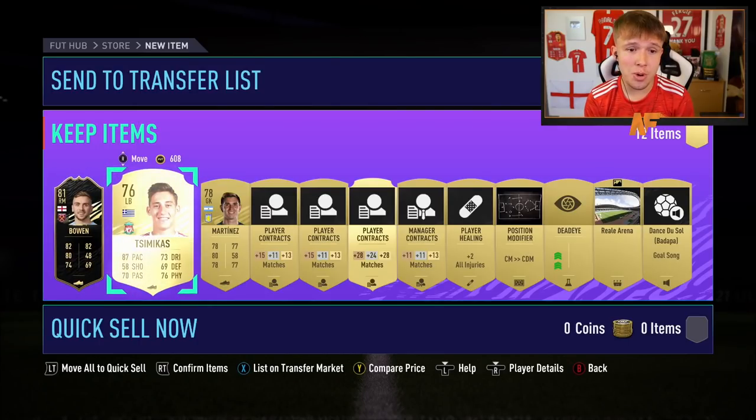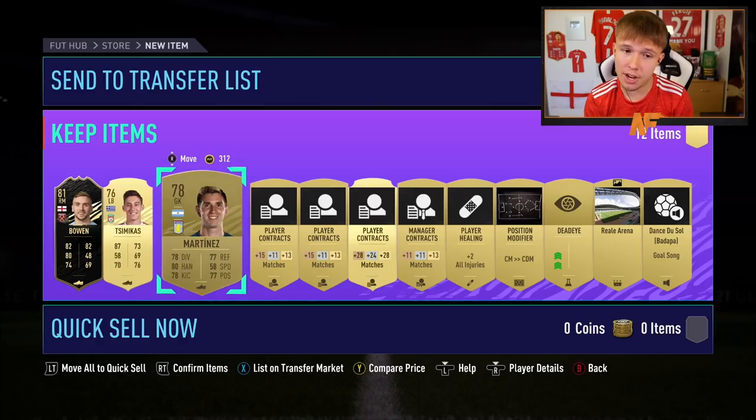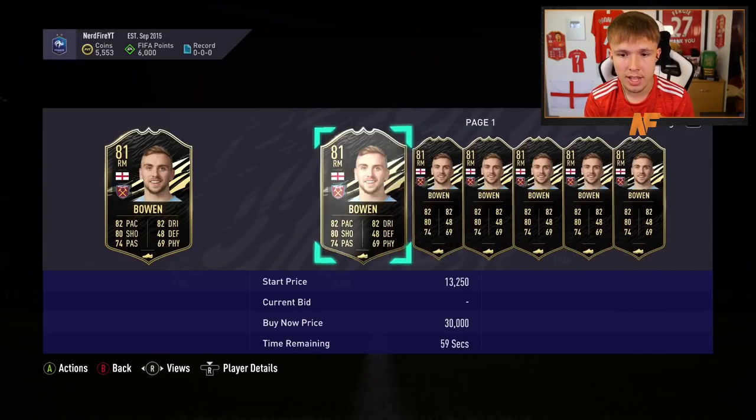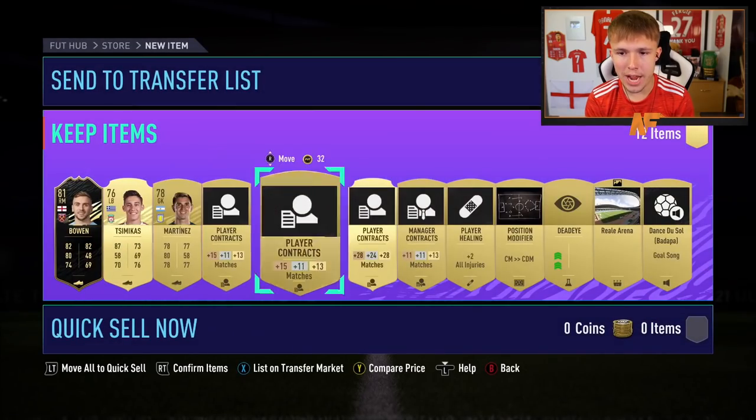Also in that pack we get the new Liverpool left back — 87 pace, not a bad starting left back. Three Premier League players in that pack with Jarrod Bowen for the halfway point. Not bad.